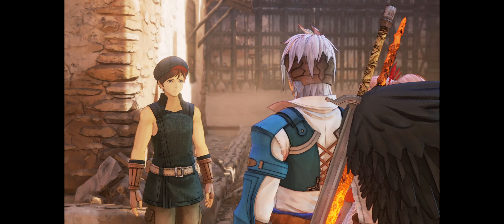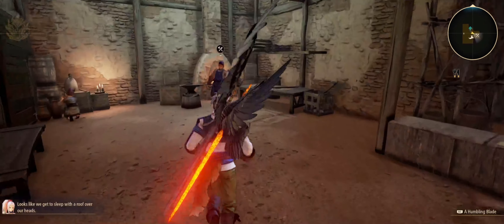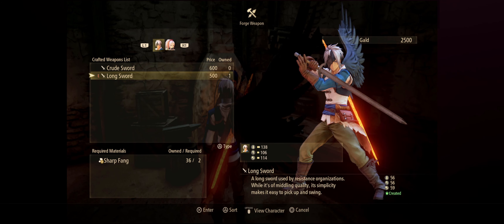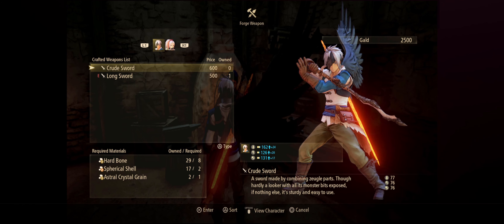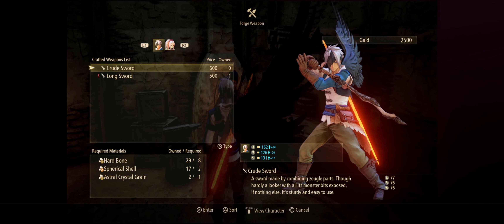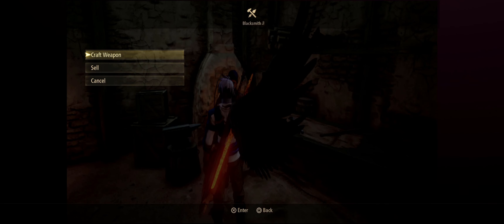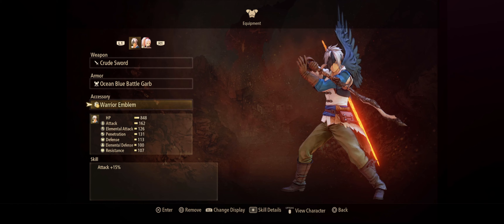Let's take a look at the blacksmith's inventory. Looks like we get to sleep with a roof over our head. Okay, we could make this now — is it worth it though? It seems worth it. It has 77 physical, 76 magical, and 76 — what would that be? Penetration — yeah, it's penetration, all elemental.